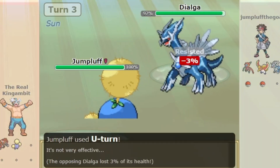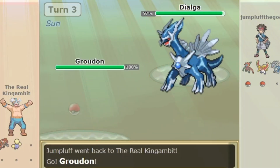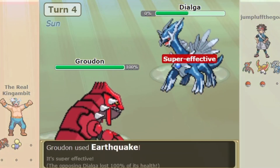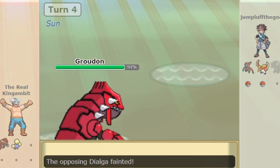U-Turn can be used to get a free switch against your opponent switching around, easing prediction. Not to mention that while you are stalling, you are gaining HP with Leftovers as well.